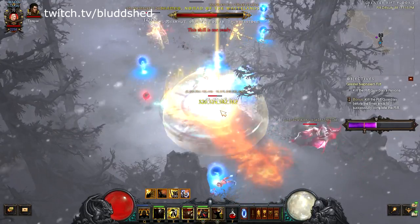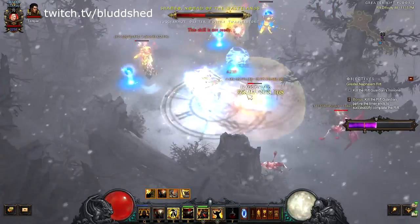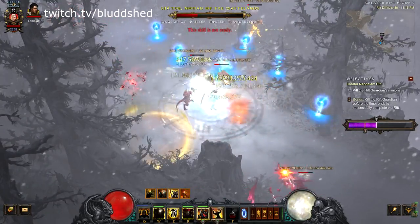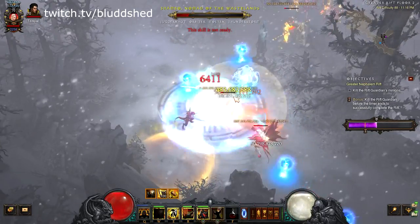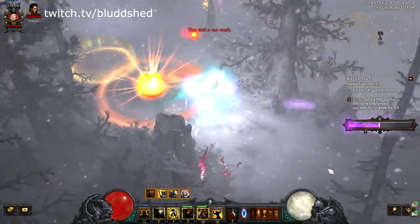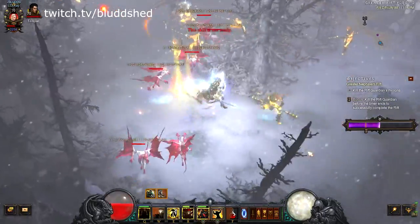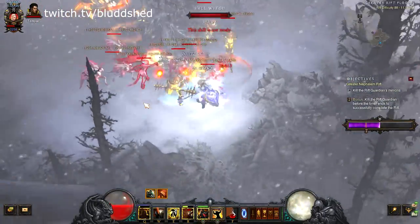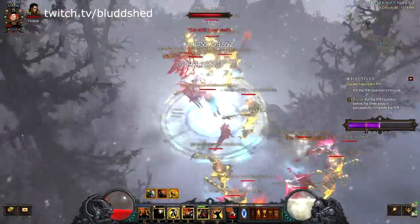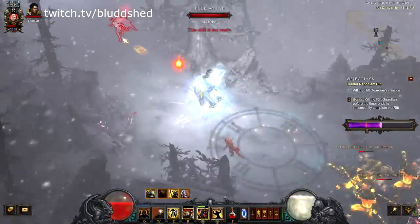Juggernauts are a little tougher but doable up to about GR 95 or so at 800 paragon. If you have more paragon or even level 70 augments you should be able to take on juggernauts to around GR 100. Expect to push well beyond 100 if you have augments — 90 to 100 augments are like the new 80s since all the other classes got buffed up. Expect to push higher than you've ever pushed before next season.